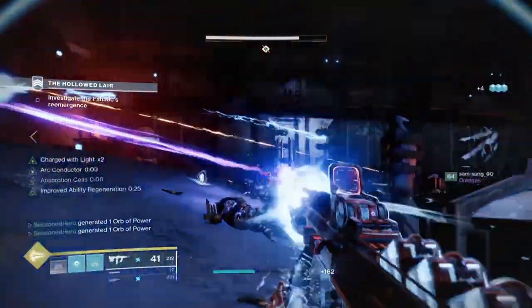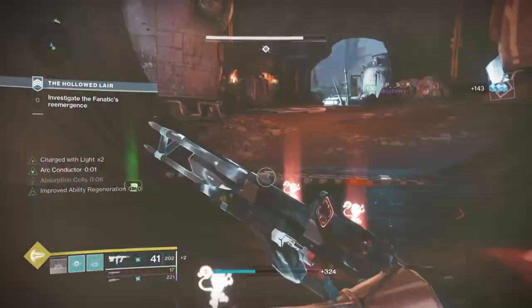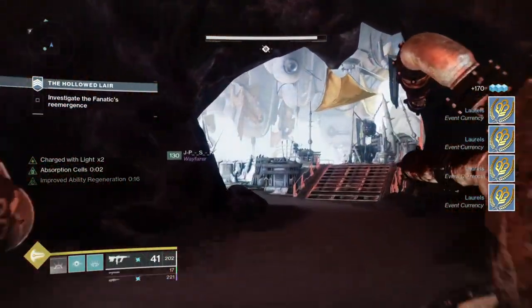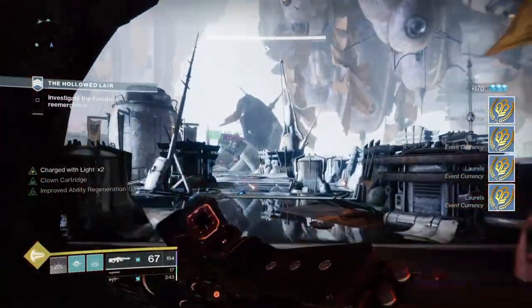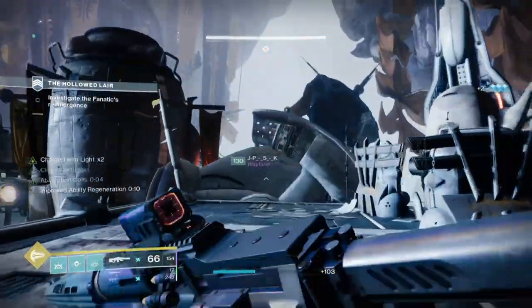For weapons, your main weapon will be the Risk Runner for its arc chain effects and its ability to be proc'd whenever you like. Alongside this, a good primary with the Frenzy perk can help with building our super up even faster, and a heavy arc weapon of your choice will be suitable for the build in case your Risk Runner runs out of ammo. This is of course subject to change for a lot of players.